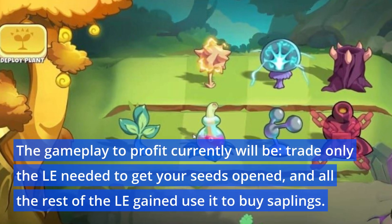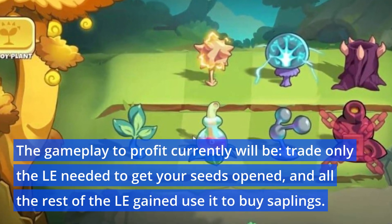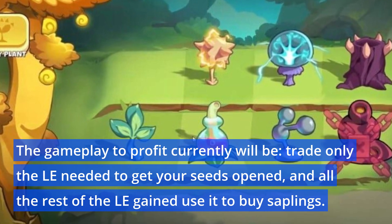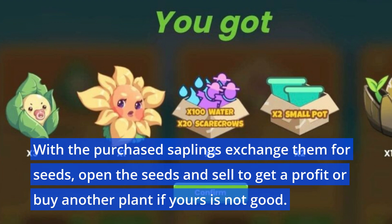The gameplay-to-profit strategy currently will be trade only the LE needed to get your seeds opened, and use all the rest of the LE gained to buy saplings. With the purchased saplings, exchange them for seeds, open the seeds, and sell to get a profit — or buy another plant if yours is not good.